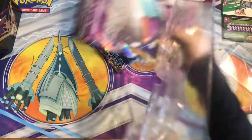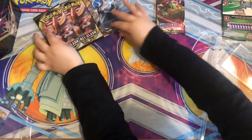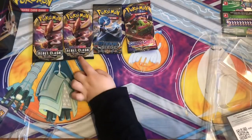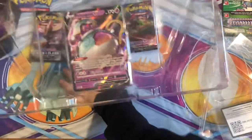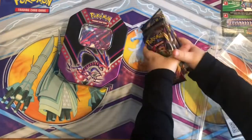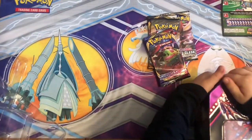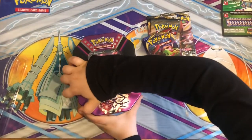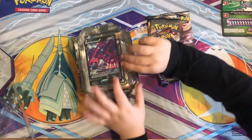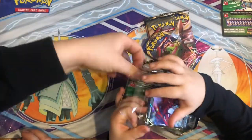Should we open them all and spread all the packs out? Yeah, we got the big jumbo Poltergeist V card. What have we got — we've got some Steam Siege, Sword and Shield base, two Rebel Clash, and our promo Poltergeist V. Let's lay them all out. There's the code card for the Poltergeist V box — we'll keep that one upside down for the subscriber giveaway.